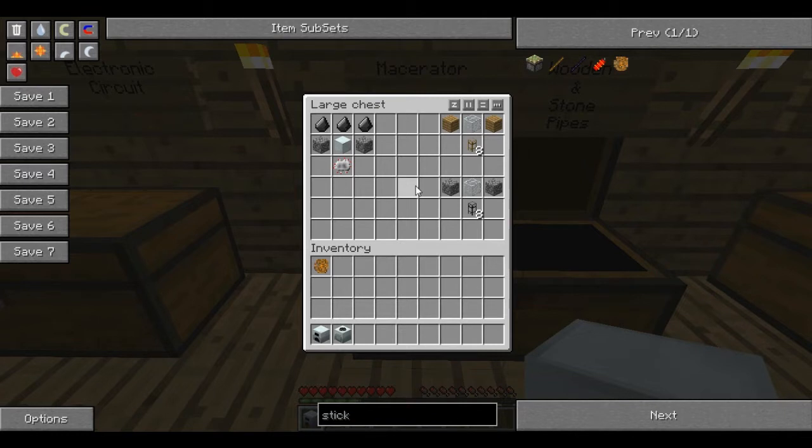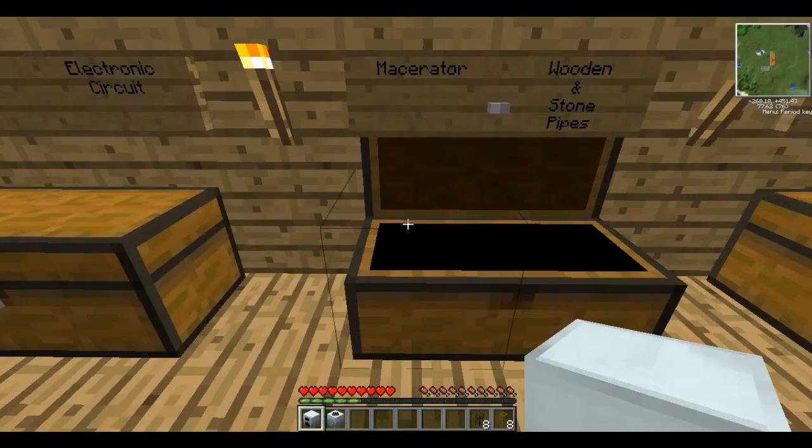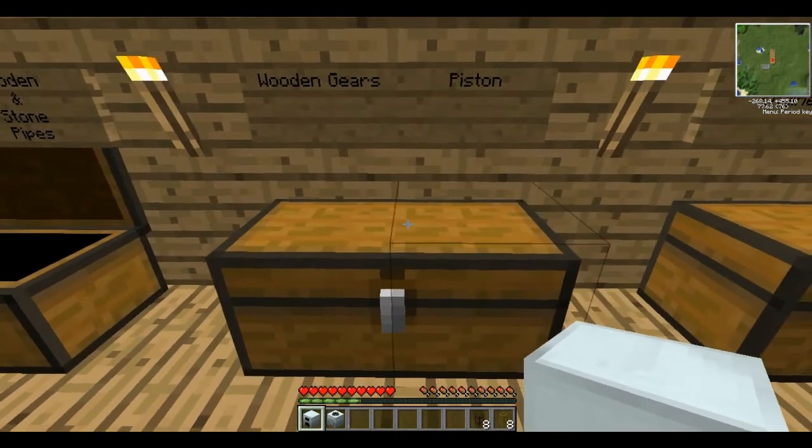You can make some pipes. It's really simple. A block of glass and some wood will make a wooden pipe. Or some cobblestone and a block of glass will make a cobblestone pipe. The difference is a wooden pipe can be attached to a chest, and if you apply a redstone engine to it, it will drag things out of the chest along the pipe. A cobblestone pipe is basically just a simple transport pipe — it doesn't do anything other than allow things to travel through it.